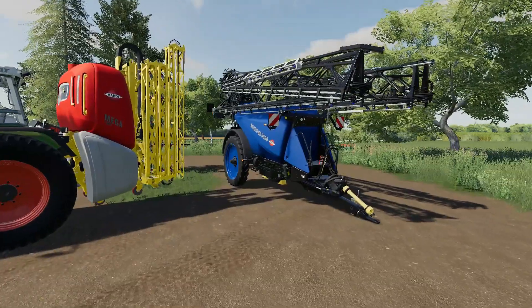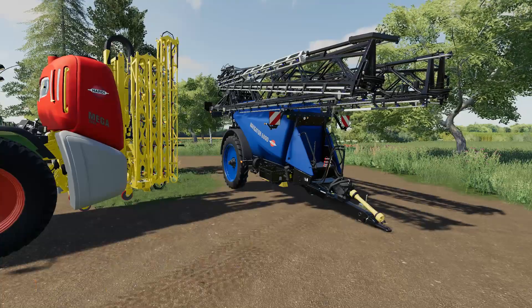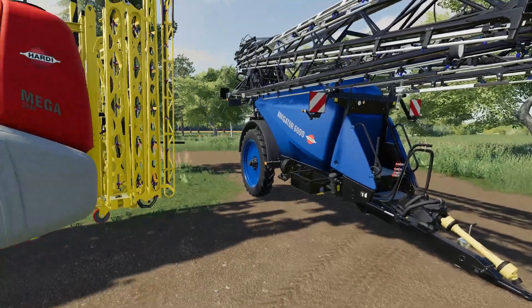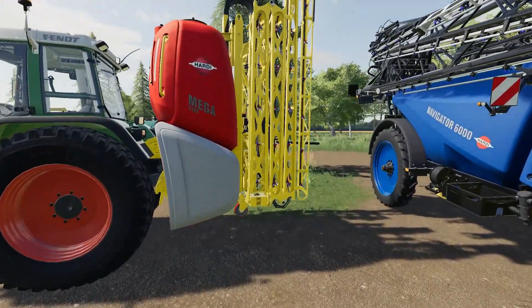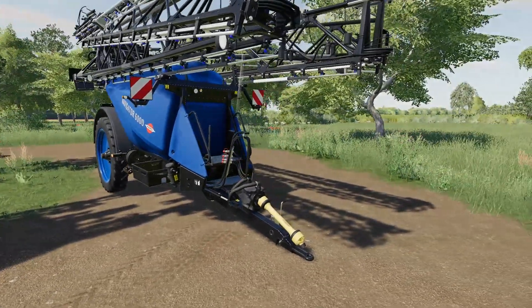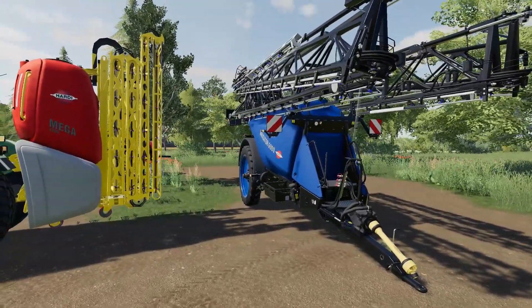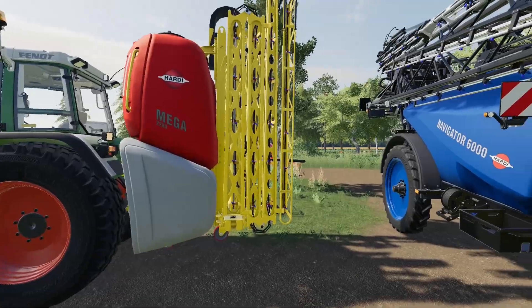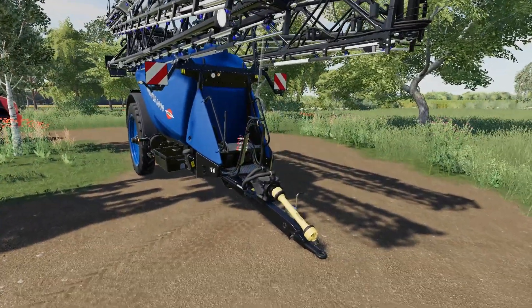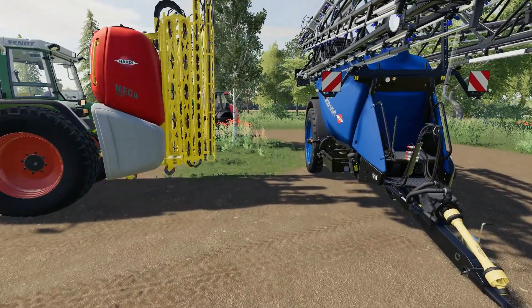Let's start off with the Hardy Interactive Sprayers. This is a set of two implements: one is a mounted sprayer, the other is a pull-behind trailer style sprayer. You're going to get 35,000 for the mounted one and 115,000 for the pull-behind. The spread on the big one is 36 meters. The big difference obviously is price - 35,000 for the mounted, 115,000 for the pull-behind, so a little more expensive.